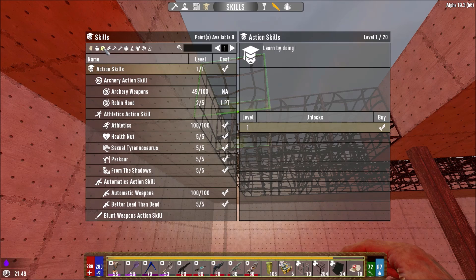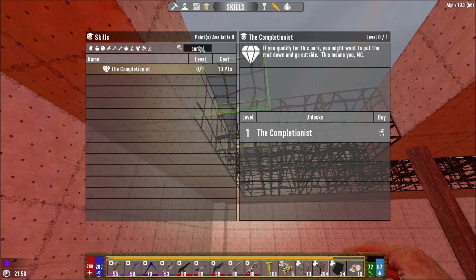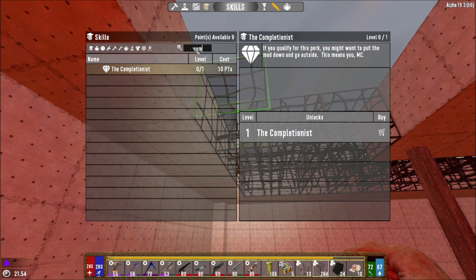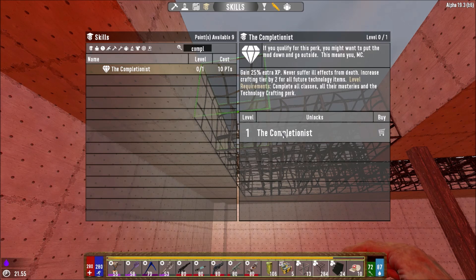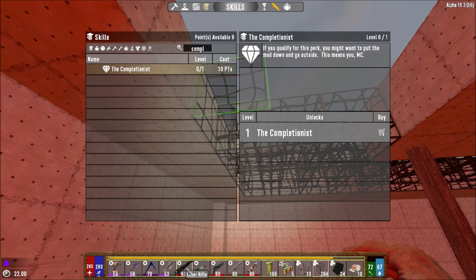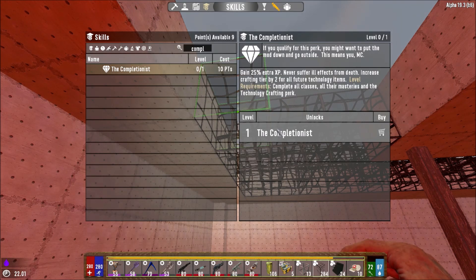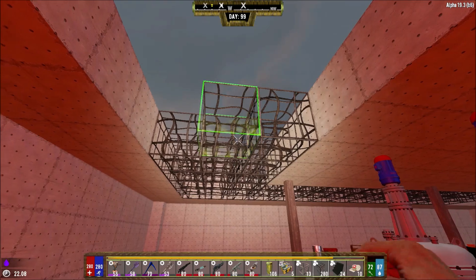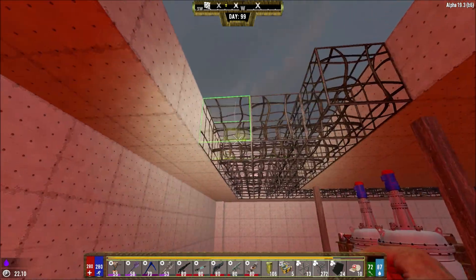We have nine skill points. I thought you had to have all your perks maxed out to get the Completionist, but you don't. The Completionist gives 25% extra XP, you never suffer ill effects from death, and it increases crafting tier by two for all future tech. At the moment when I craft future tech I only craft level 51s and have to combine six or seven of them to make level 80. With tier two that means it'll craft level 71s — combine just three of them to get level 80. The requirement is to complete all classes, all masteries, and the technology crafting perk. Upgrading these blocks will give me the tenth one and the Completionist — more XP!